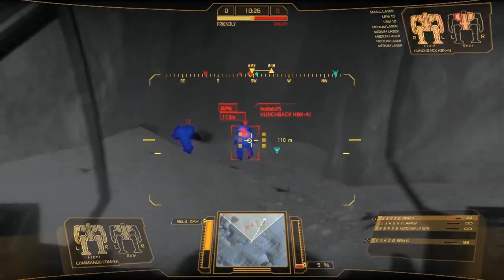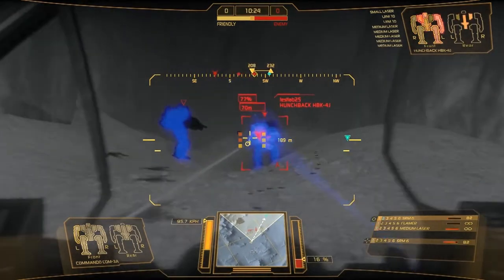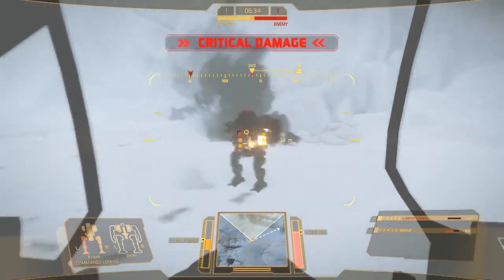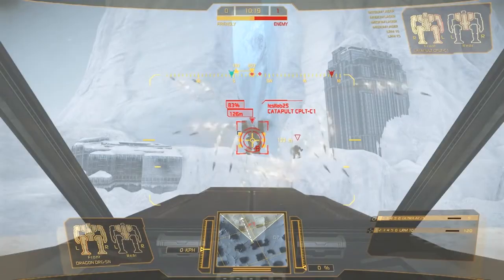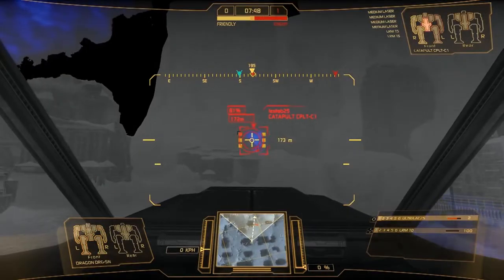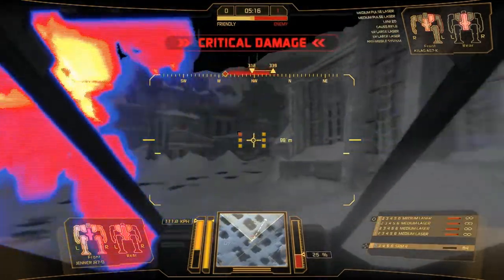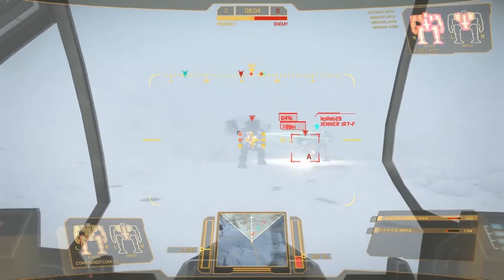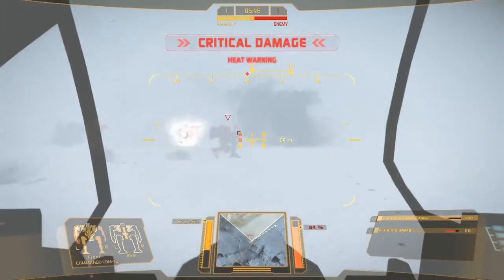As visibility will vary in these conditions, you'll have to rely more heavily on your sensors and the information sent to you by your teammates. To help with this, we've introduced thermal imaging, allowing you to target enemy mechs via their heat signature. If your enemy is out of your line of sight, you'll only be able to receive location information from your teammates.